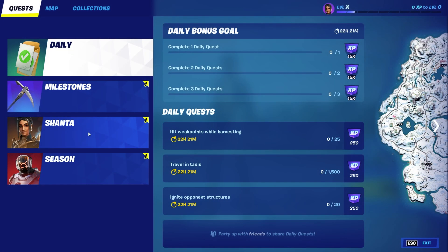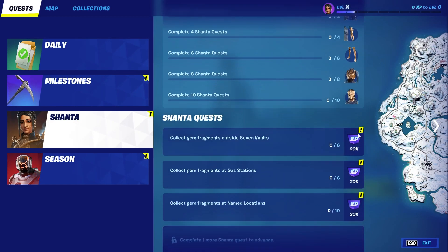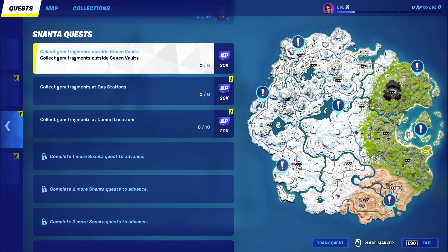If we go to new quests and click on the Shanta tab, you can see we'll have to complete 10 quests in order to get all our styles. Over here you can see which ones we actually have to complete. Let's start with 'collect gem fragments outside seven vaults.' If you click on track quest, you can see these exclamation marks turn into stars and they will stay on the map until you've completed the quest.